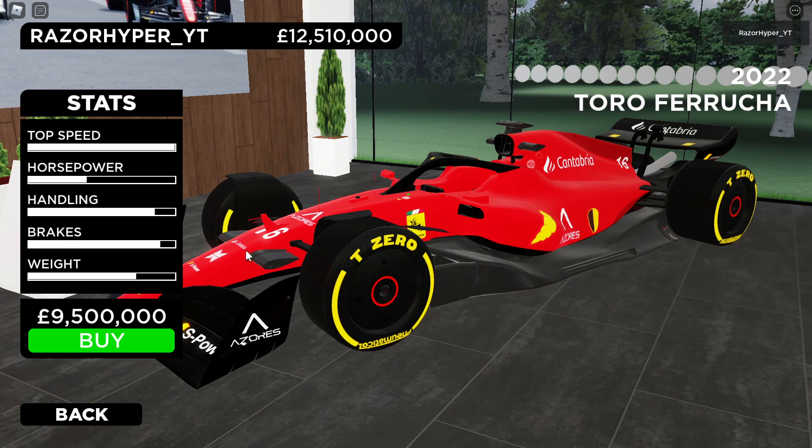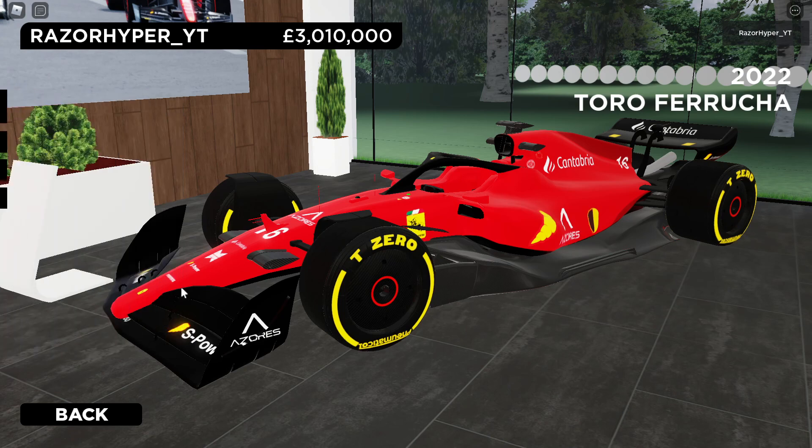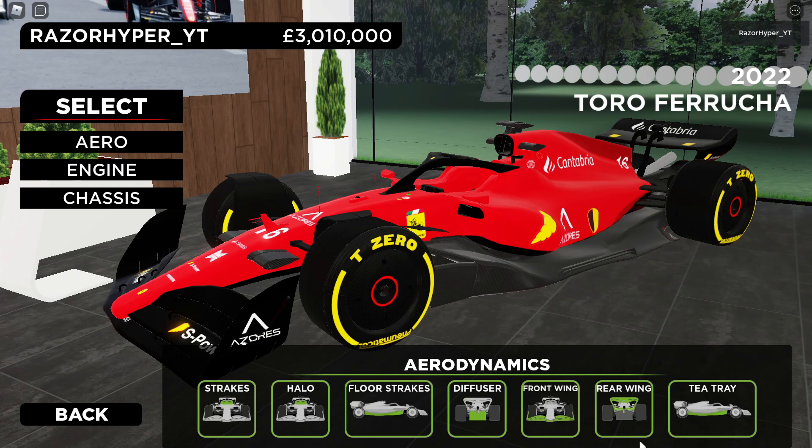I grinded to 12.5 million to make sure I can buy the car and instantly max it out. So here we go, I'm going to buy the Ferrari — and there we go. There's not even a screen that asks 'are you sure you want to buy this?' When you just click it, it just instantly buys. We now have 3.01 million, so let's upgrade this thing.